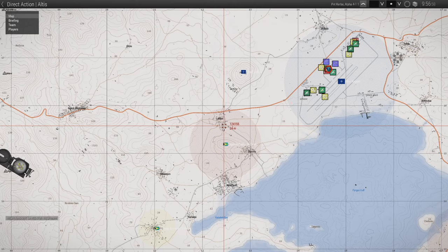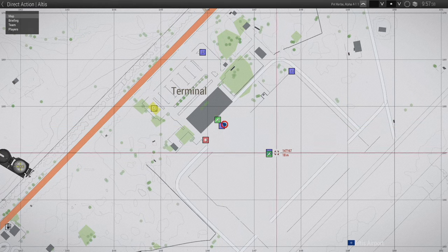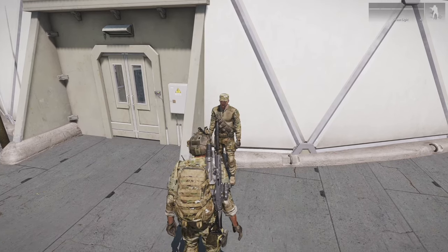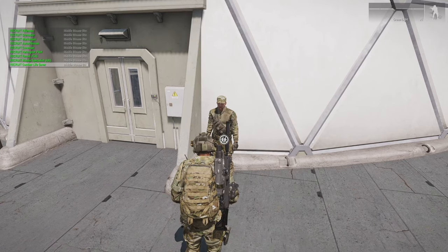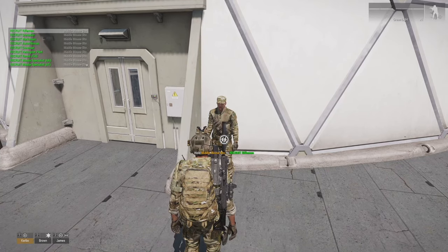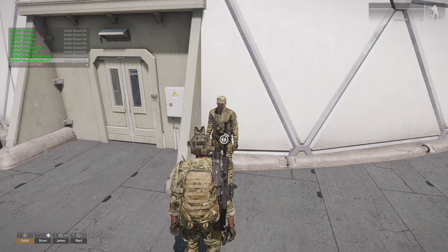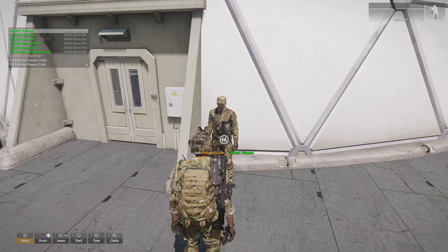Here's various places around the map - at the flags you can recruit people, at the green arsenals you can change your arsenal, yellow is like vehicle repair, and there's healing. There's also various vehicles around you can use. So let's get some teammates recruited and then we'll head over there. I usually do a combat lifesaver, an engineer, an auto rifleman, an AT specialist, and then I want to grab a grenadier and a regular rifleman.